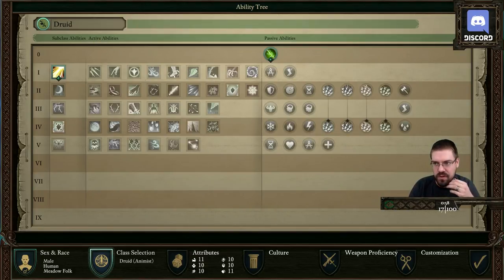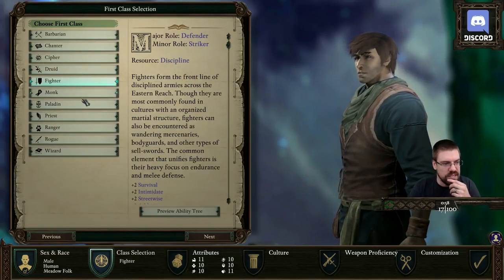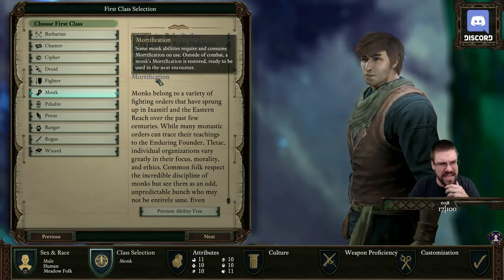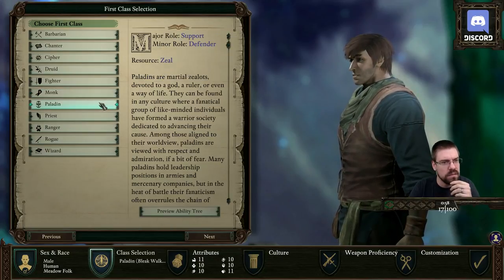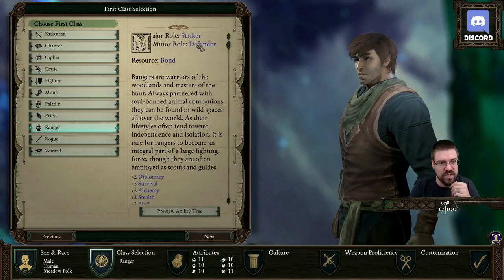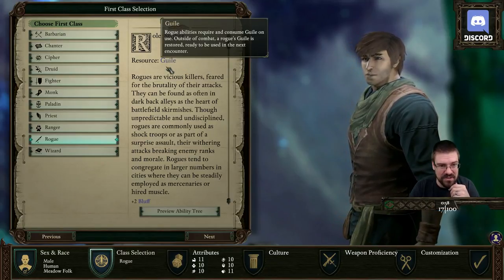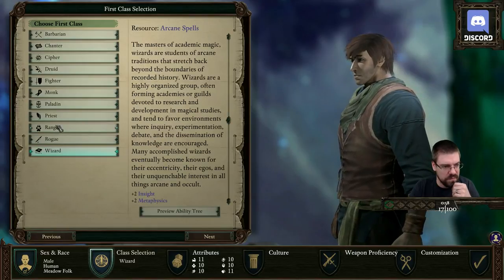I was a backer for PoE 2, so I have access to this. Resource Discipline. Resource Wounds. Secondary Resource Mortification. Resource Zeal. Resource Face Spells. Resource Bond. I like the Striker Defender stuff. Guile — interesting.